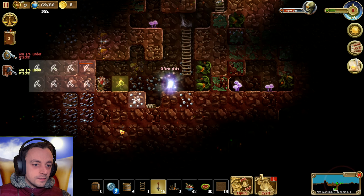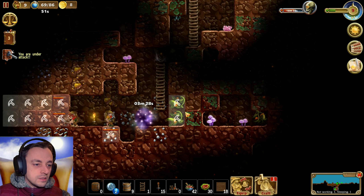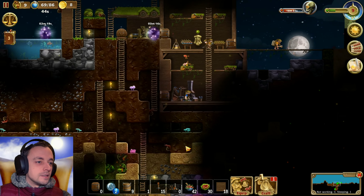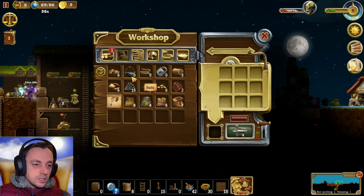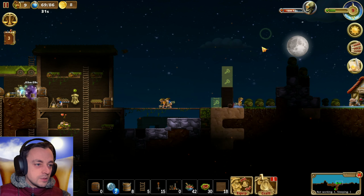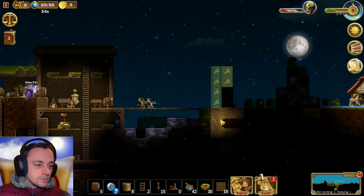Let's put a light over there and they'll get digging on all of this. What do we need else? Let's put some ladders up there. I need more ladders. I'm just going to need tons of ladders over time. I can't believe how many ladders I end up using. Because I want them to get everywhere nice and quick, it takes ages making loads and loads of ladders.